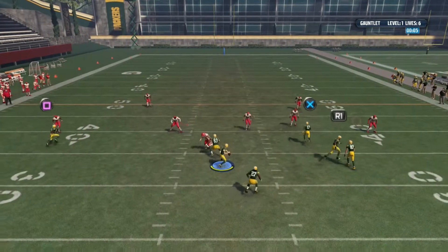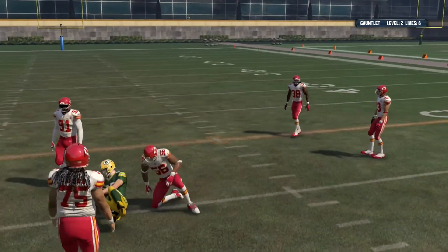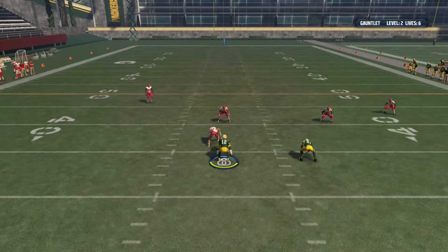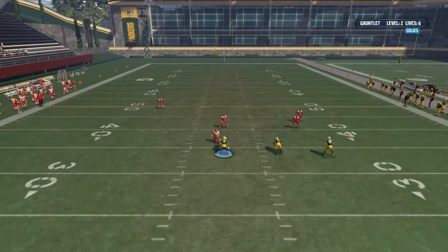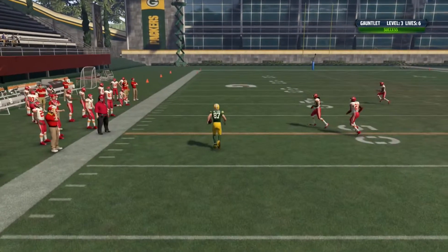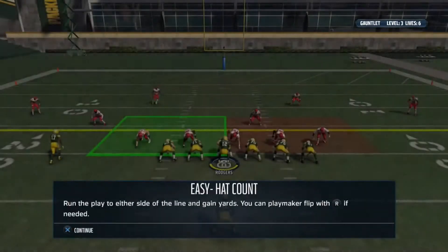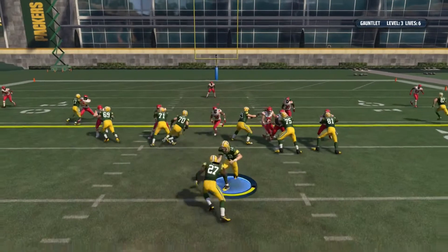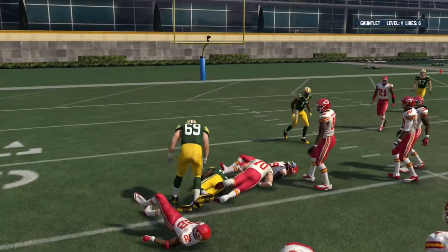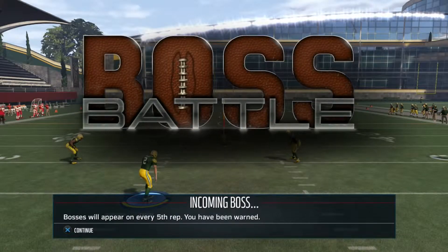Easy enough — Jordy should be open and he is. We're going to make quick work of this. Run the drive pass again — rolling out, he's open, got it. Hat count — nobody on the left. First down success, level four complete.